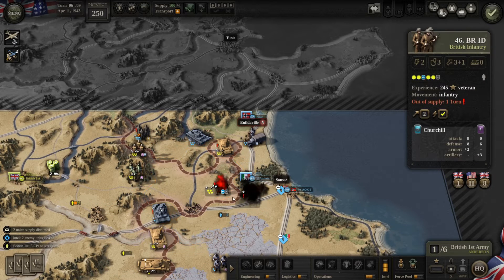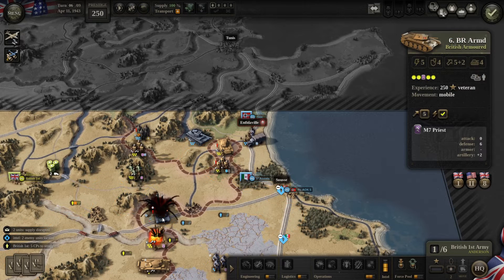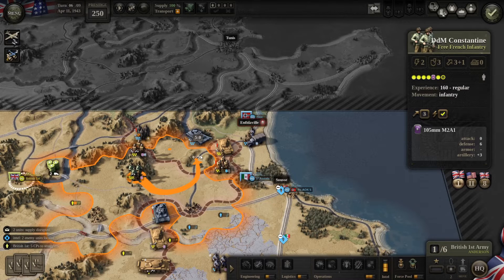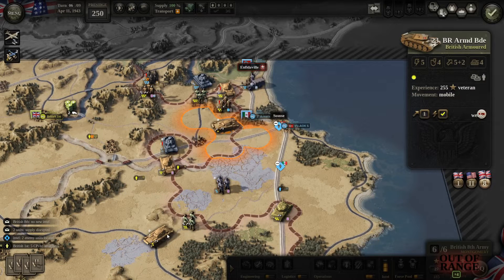At this point deploying reinforcements isn't necessary because you can easily take Nfidavi in two turns — it won't be a problem. I'll move this group a bit closer and this one as well, because we want to make sure we can get there in time to finish them off. You can also see they're all unsupplied, which is good for us. Move to here and kill off these guys, then move further in that direction.